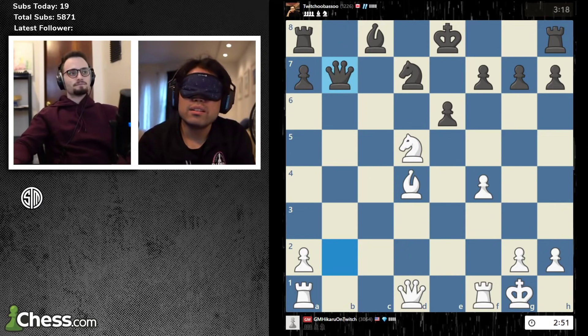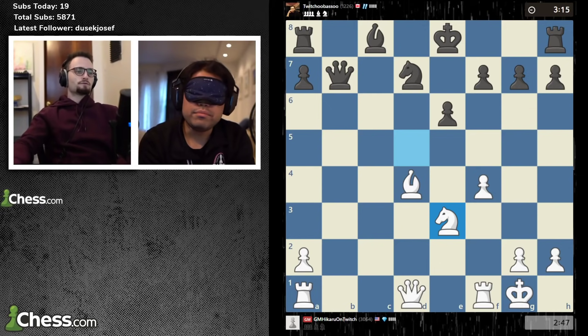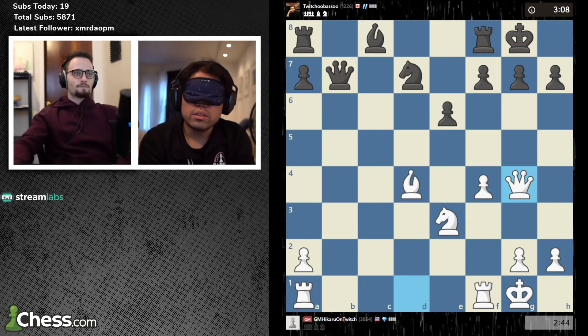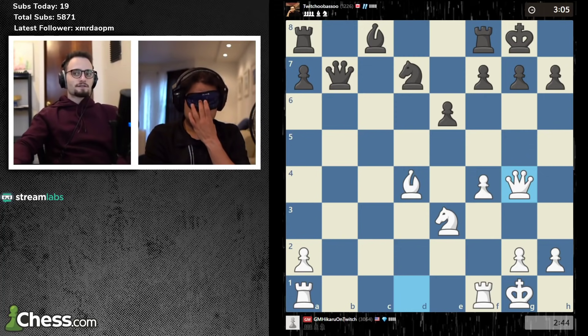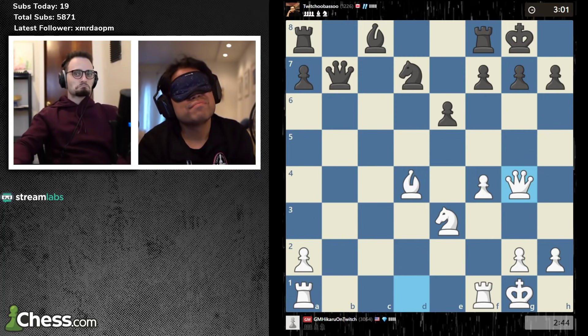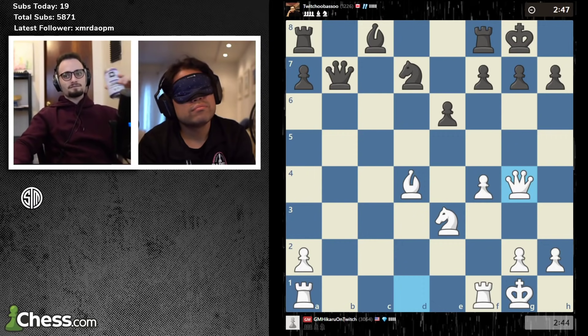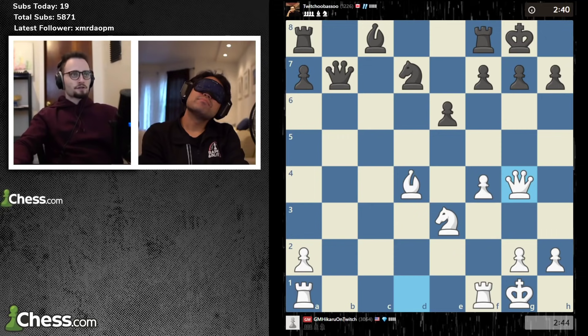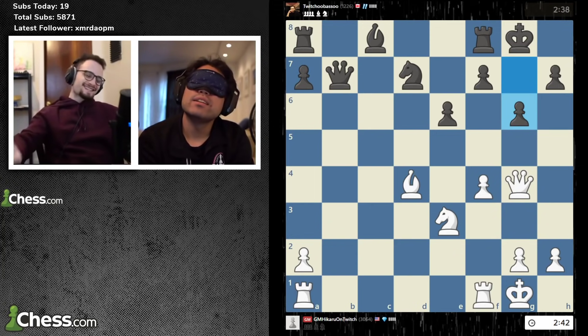Queen b7, knight to e3. You have 247 and he has 315. Castles, queen g4 — well that move is very aggressive. All right, keep thinking. He's officially under you on time. Okay, g6, queen h4.